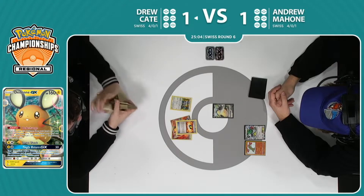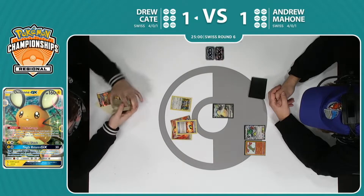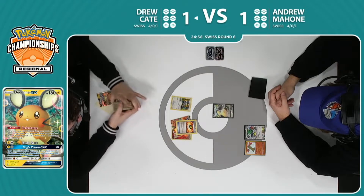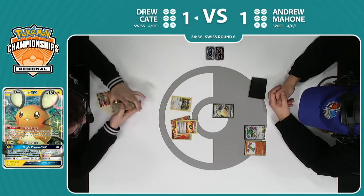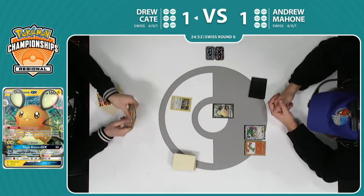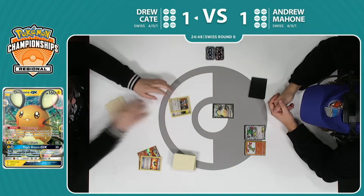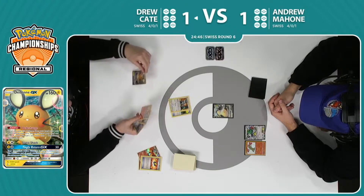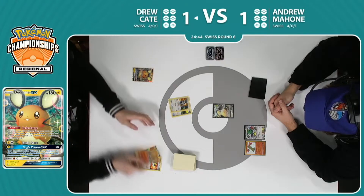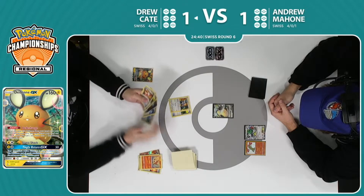Not the best opening hand here, but it can change so much. We have seen over these past two games that Drew's strategy is really dependent on just a chain going — the Dedenne finding Shamans, finding Battle Compressors, finding more search Pokémon. He really just wants to keep things going and keep making game actions. And of course the Oranguru — can't forget him.